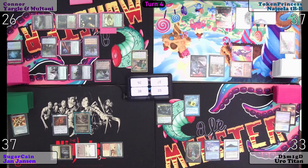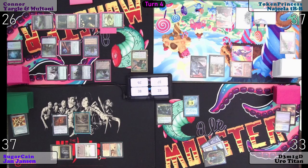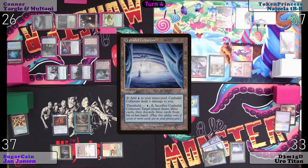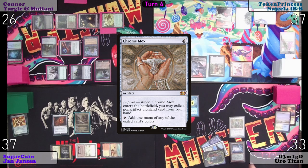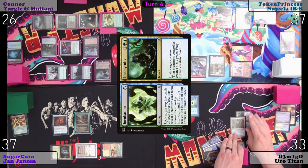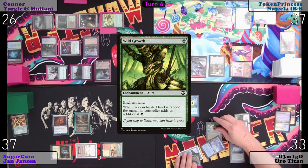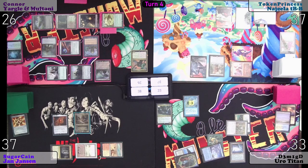Non-creature spell — Esper Sentinel triggers. He's the big fierce soldier guy. I'll pay three. Go to draw — paying dividends. Cephalid Colosseum is my land. I will cast Chrome Mox — that's a non-creature spell. Can I draw a card? Yes. I'll imprint Incubation Incongruity, tap for blue and green, then tap for green and cast Wild Growth on Otawara. Pass the turn.